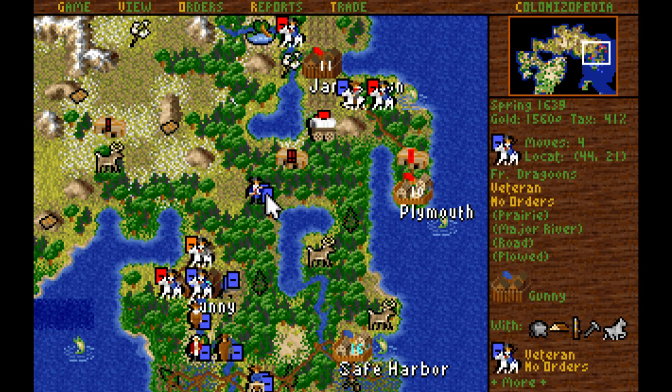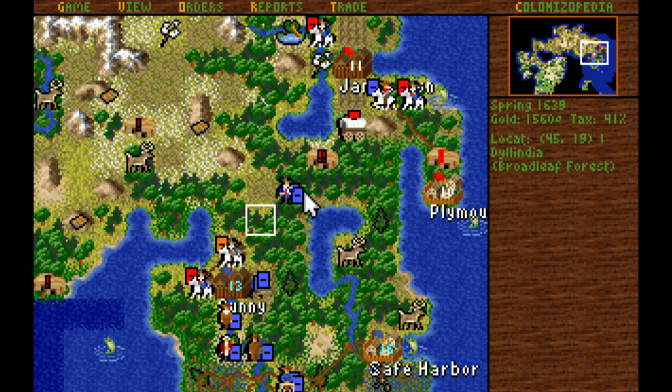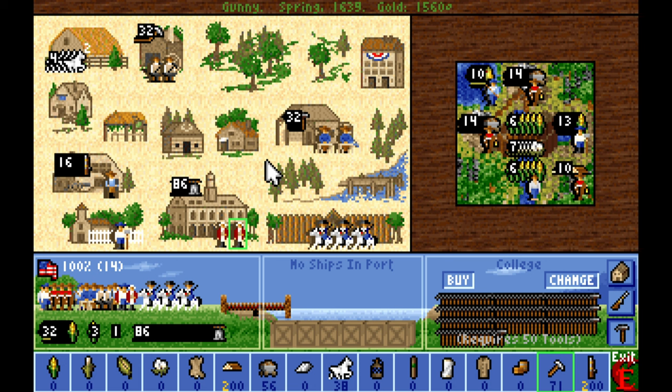We actually lost that fight — holy crap. We still have a couple of dragoons in the stack, so we should be okay in case we get attacked. There's a good chance that they will respond, though. We've got that elder statesman in Gunny, so we can add him to the town hall.